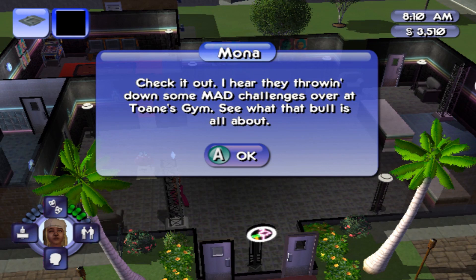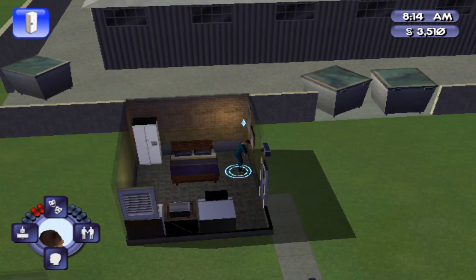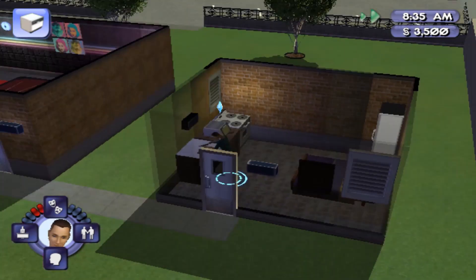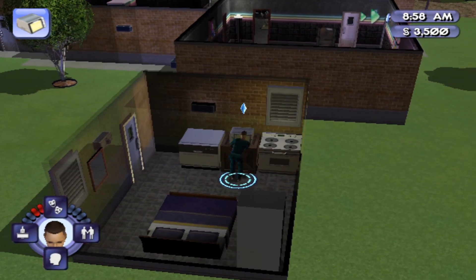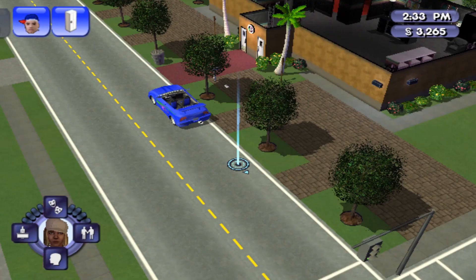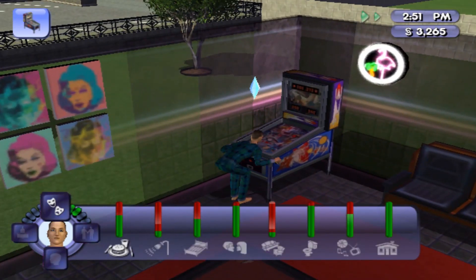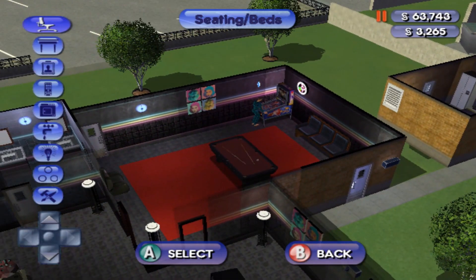A message says: 'I hear they're throwing down some mad challenges over at Toan's Gym — see what that's all about.' I'm not doing that right now. I'm just going to work on getting my skills up so I can go to work the next day. It's really interesting the way they did the story mode for this game — all the Sims are doing different things. I'm going to buy a shower as well while I'm here.